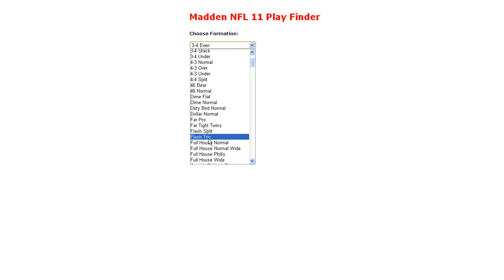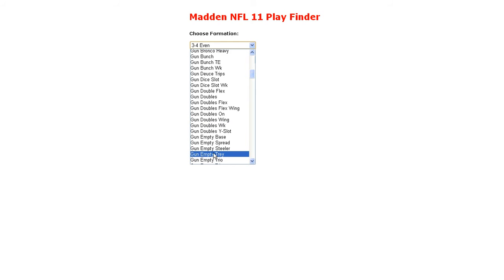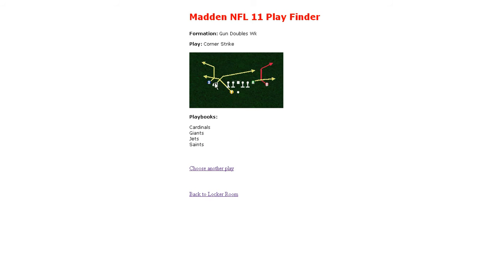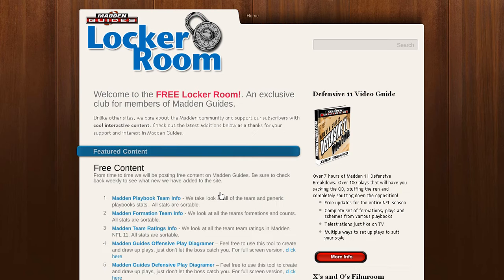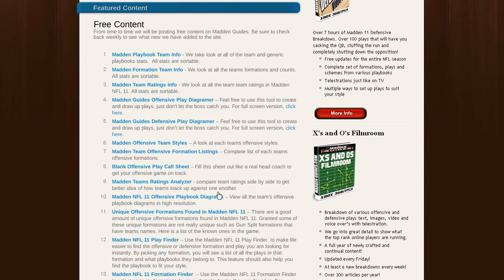Let's do one more. Say we go into Gun Doubles Weak, hit Submit, and find a play called Corner Strike — again, it lists the playbooks it's in. That's something you definitely want to check out. To me, that's worthy of coming to the locker room alone. If that's a tool you're really looking for, it's definitely worth joining up to the locker room.